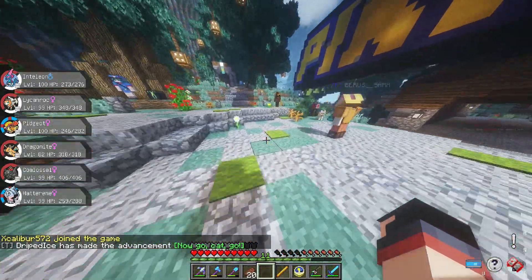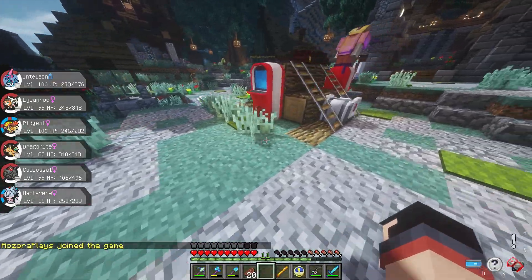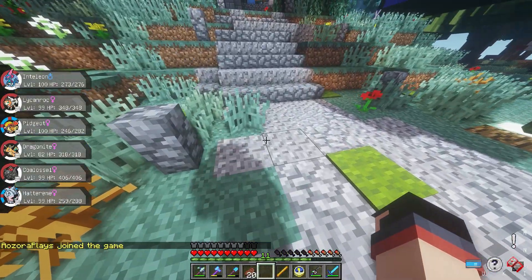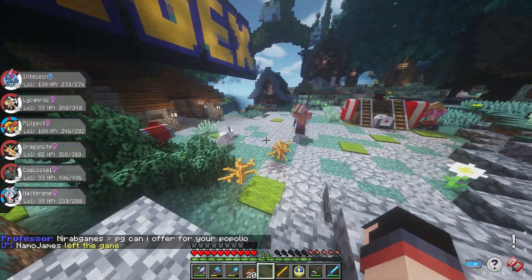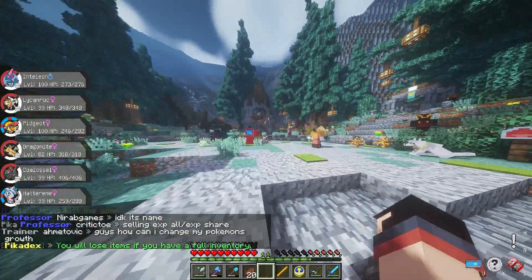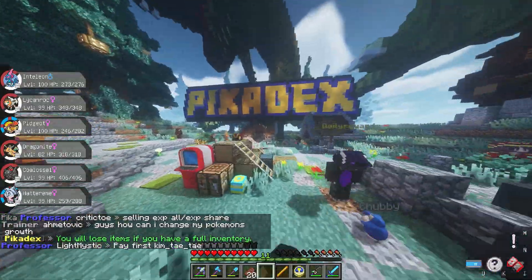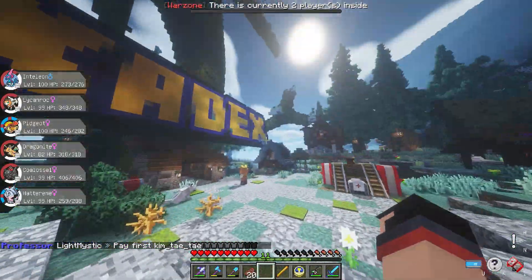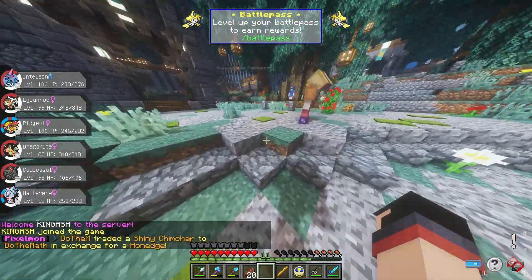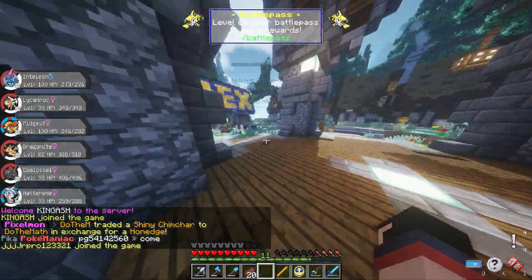Mobs can also disrupt farming. By mobs I mean — there are passive mobs like cows, pigs, sheep, and goats, and hostile mobs like spiders, zombies, skeletons, creepers, and blaze. There are currently two bosses in Minecraft: the Ender Dragon, which is the most powerful, and the Wither, which is one below the Ender Dragon.